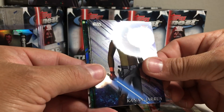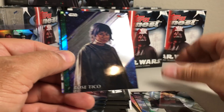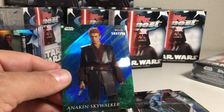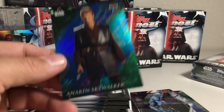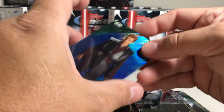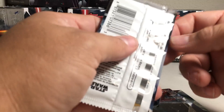Kanan Jarrus, Plo Koon, Rose Tico, there's a blue Anakin Skywalker, and PZ-4CO. The blues are numbered 103 out of 150 — this one is 103 out of 150 — so pretty nice. The refractors look really nice.